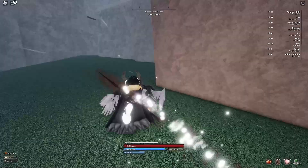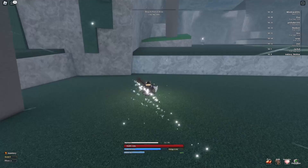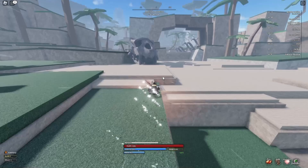You climb up here and then there is this guy — the sand warrior. Do not try to fight him; you will get smoked because he's a parry god. He's like a smart AI mob, one of those guys.